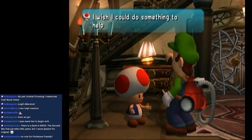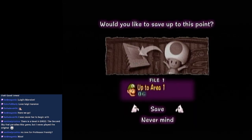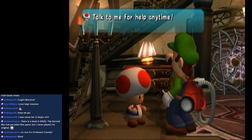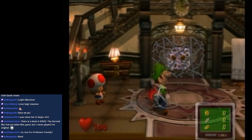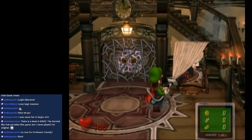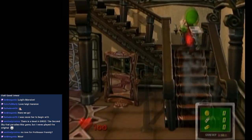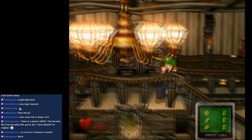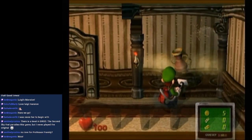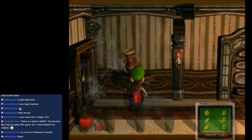And the lights turn on. Toad offers to let Luigi save his progress. In every Luigi's Mansion game, Luigi makes fabulously huge amounts of cash. Now we get to explore the mansion. Ooh, money! It's pretty great.